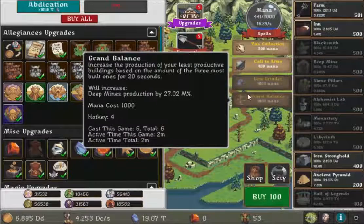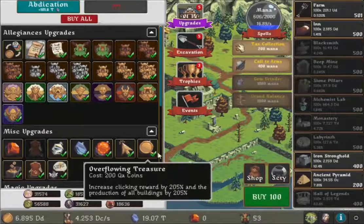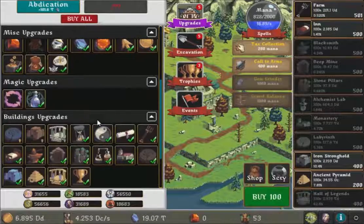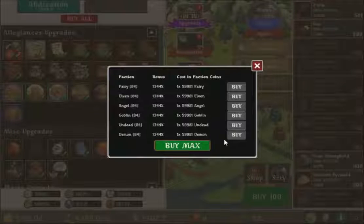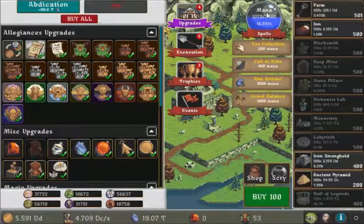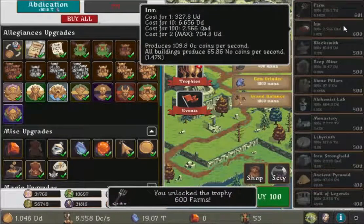I wonder if going for this one or the other was better. I should have looked at the values before clicking — I was just taking in so much. Either way, we'll try this one and this one again, hopefully that gives me more. Labyrinth production — okay so Royal Exchange, nothing's available yet. It takes quite a lot to get the Royal Exchange back.